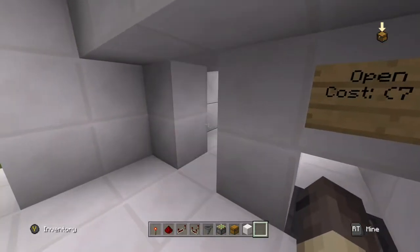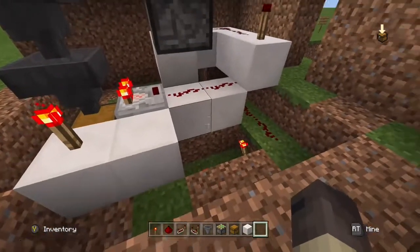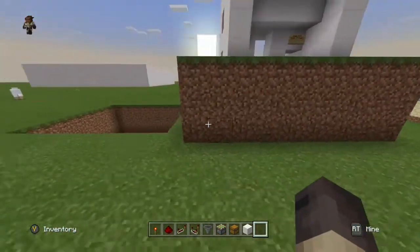As you can see, you throw in seven, the door opens and it stays open. This is what the redstone looks like down underneath, and so without further ado I'll get into the tutorial.